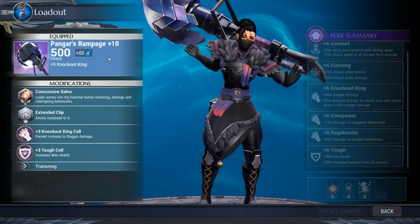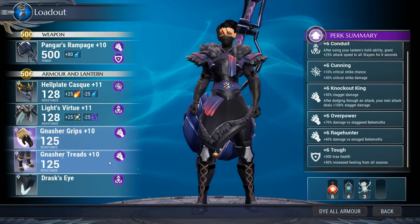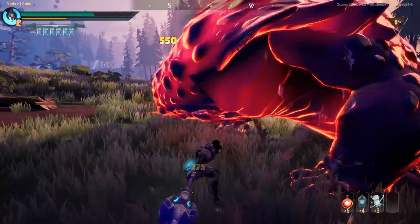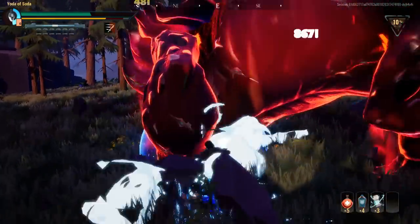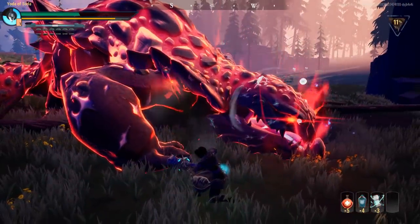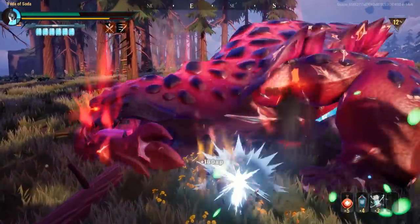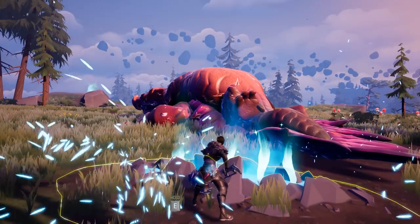Next we have Frost. We're using the Pangar hammer because it comes with plus three Knockout King and has a power cell slot. The armor is the Hellion helm, Reza chest, and Nasher gloves and boots, giving you plus six conduit, cunning, Knockout King, overpower, Rage Hunter, and Tough. We can't fit etheric attunement here, but you'll still get the attack speed from conduit — just less often. More importantly, plus six Knockout King doubles your stagger damage after a dodge, which chains beautifully into overpower procs for faster kills.